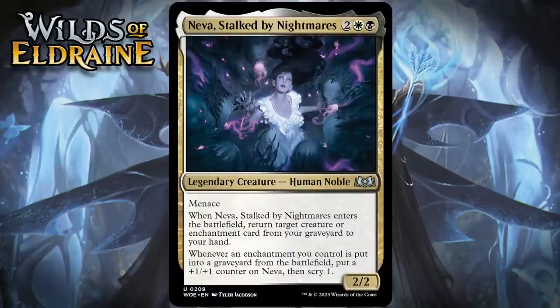Next up, it's Naeva, Stalked by Nightmares, which for two generic, a white and a black, is a 2/2 legendary human noble at uncommon. It has Menace, and when it enters the battlefield, you return target creature or enchantment card from your graveyard to your hand. Whenever an enchantment you control is put into your graveyard from the battlefield, put a +1/+1 counter on Naeva, then Scry 1. A Gravedigger with Menace that can also get back enchantments is a card I'd already play, and this also can get quite large. Keep in mind, anytime you put a roll on a creature that already has one, it loses the one it had before, so that's one of the ways in this format that you can make Naeva grow.